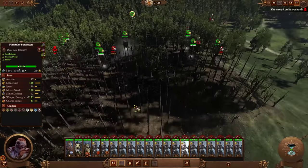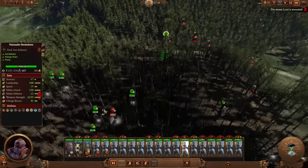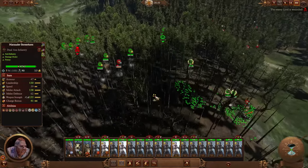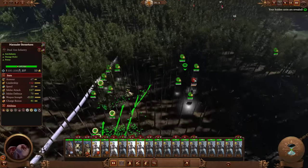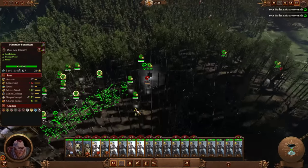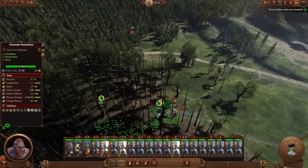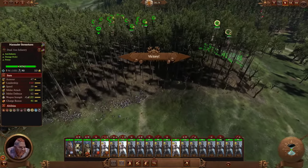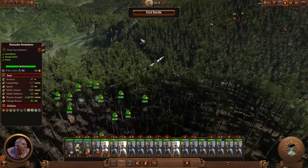This definitely puts the rangers to shame, although to be fair to the rangers they're only tier one and these guys are tier two. I would say the Savage Orc Biggins required a hell of a lot less effort and were better. They actually killed Karl Franz quite easily once they could focus on him. But as far as a melee infantry doomstack for Norsca, it doesn't really get much better than this — way stronger than a Marauder Champion stack would be.